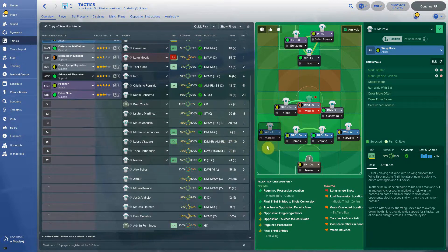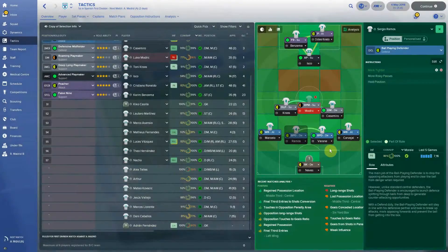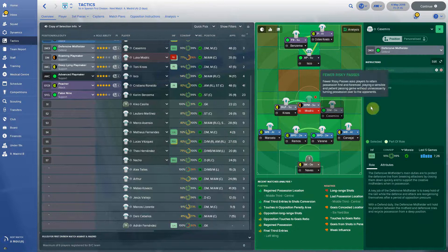The same with Carvajal — mark specific person. Marcelo marks tighter because most of the time when Real Madrid loses the ball he's up high. He's very good at high pressure but not outside. If you lose the ball there, Benzema will go on the ball and Marcelo marks tight up here. You need to mark tight if you want to win the ball high. Varane marks tighter, and Ramos marks tighter. Casemiro gets few risky passes as a defensive midfielder — he's not an anchor man. If you see him live, this guy plays simple passes.